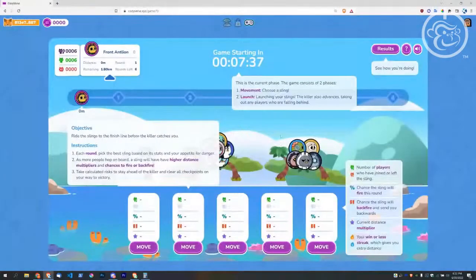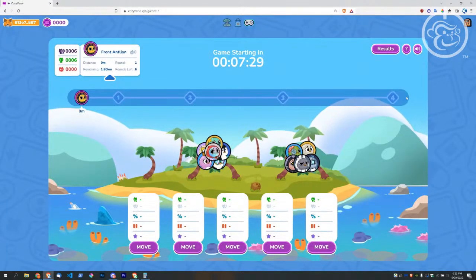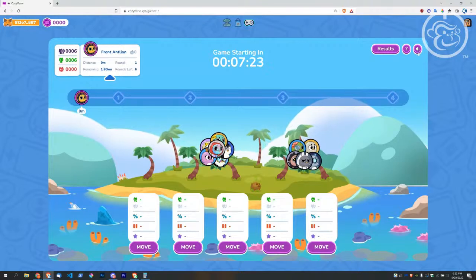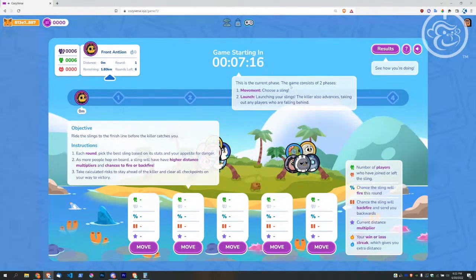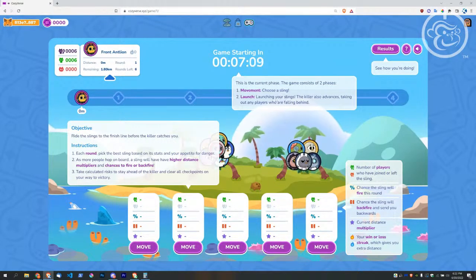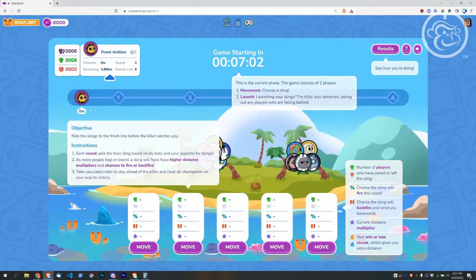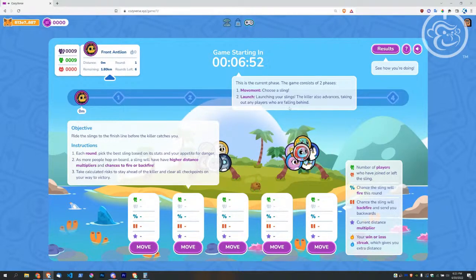We're gonna enter the Cozyverse here. It's in progress so hopefully I'm not too late — let's go. We have seven minutes, good stuff. They have like two stages here. Let's go through the help: you're generally going to see the current phase, which consists of two phases — movement: choose a sling and then launch. The killer will also advance; the killer is back here at the beginning and looks like a rabbit.